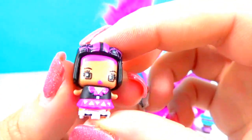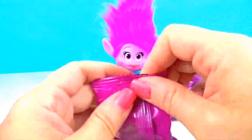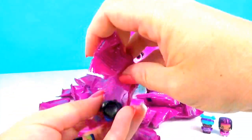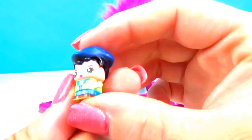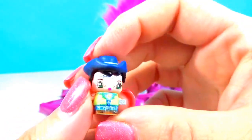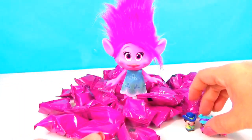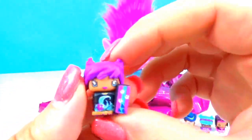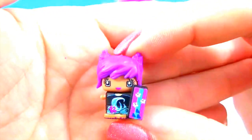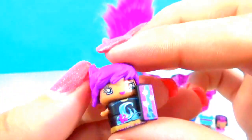Her friend that she brings along with her is a pink roller derby girl. She is so cute and so tough — look at that helmet. Her little surfboard and all that detail on her swimsuit — oh my goodness, she is so cool. She's ready to catch some waves.